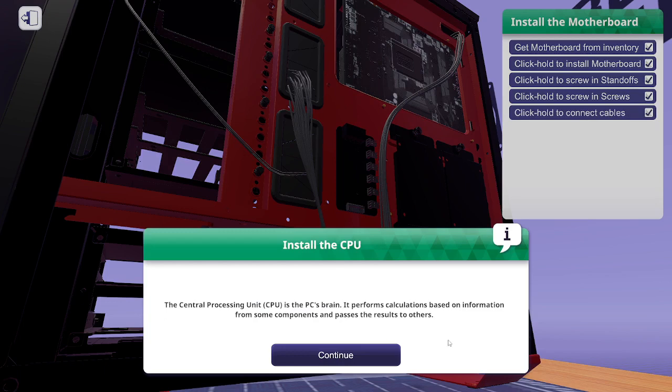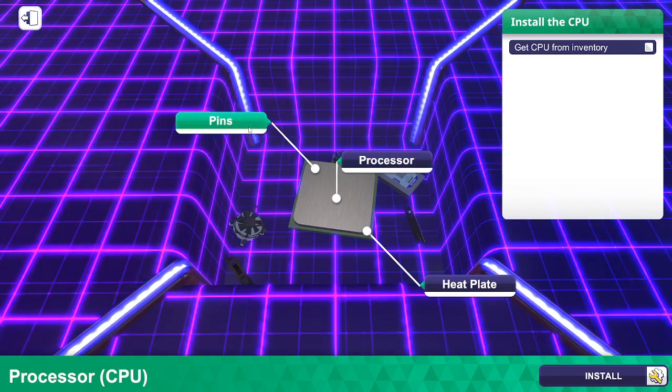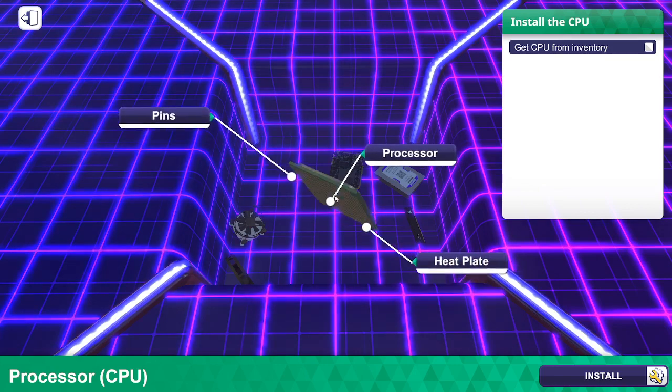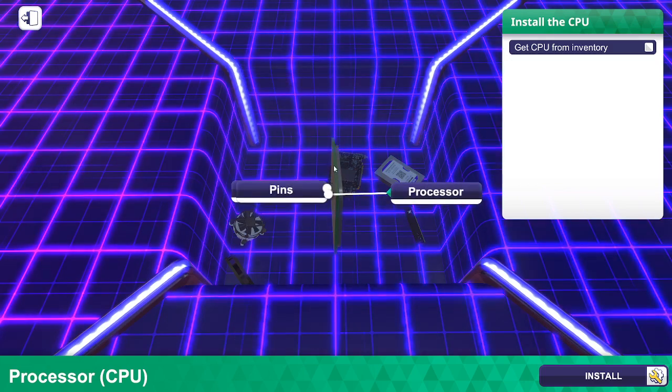The central processing unit, or CPU, is the PC's brain. It performs calculations based on information from components and passes the results to others. The processor is the chip that does all the calculations — it's very delicate, tightly packed, and gets hot quickly. The CPU has a heat plate attached directly to the processor, designed to quickly move heat away for the cooler.